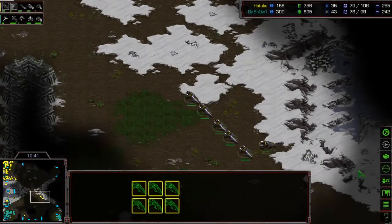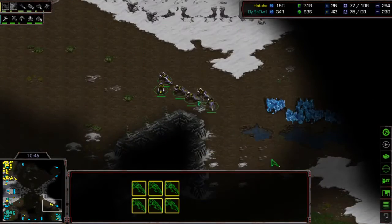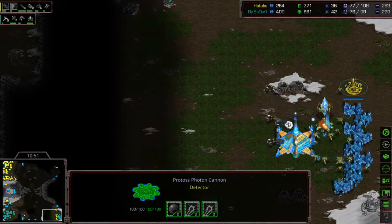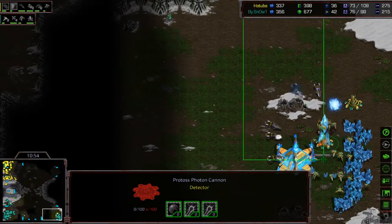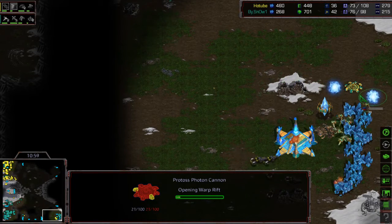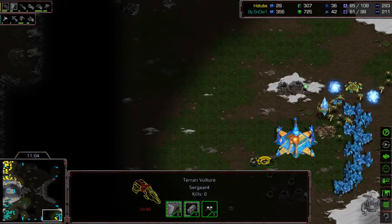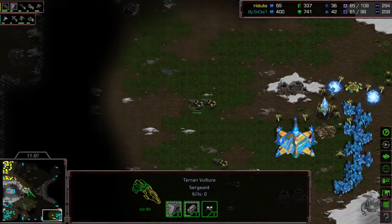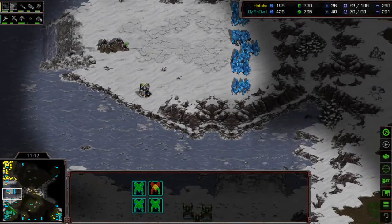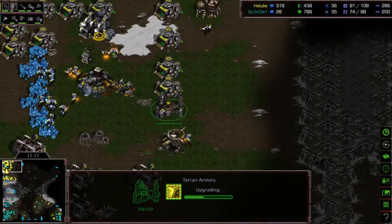Light is now heading to the bottom right — he sensed it. One Vulture is harassing probes. Two cannons should be enough to defend from six Vultures, but the top cannon doesn't protect the mineral line very well. One Vulture goes down. Snow panics and adds cannons, bringing back Dragoons. The Vultures didn't lay any mines, so the Dragoons will be able to get there. More Vultures head out across the map. Snow finally defends his natural but did lose the Nexus. A Starport is going up for Light.